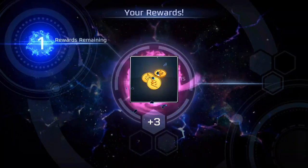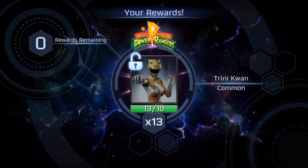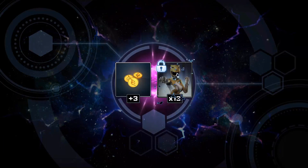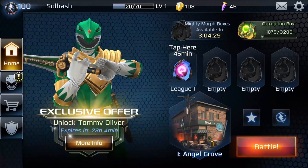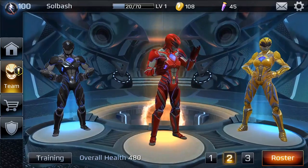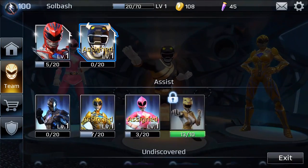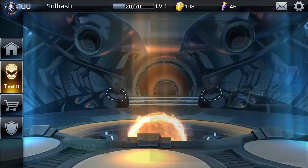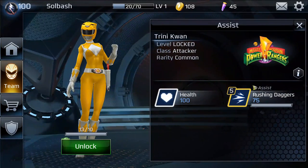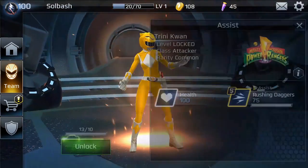Let's take a look at what we get — some Power Coins. Trini — did we just get another Ranger? I think I already have that one. That was the yellow one, right? Let's take a look at the roster. No, I didn't have it — so this is a different one. Mighty Morphin Power Rangers, so this is the OG. Nice!